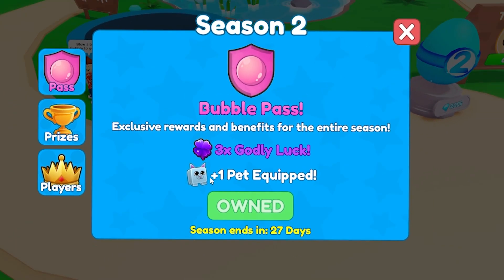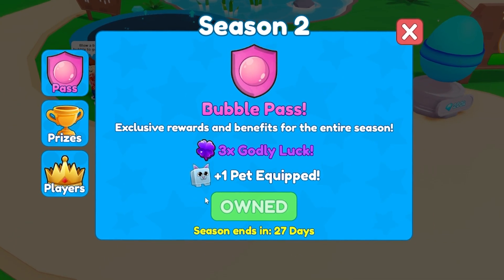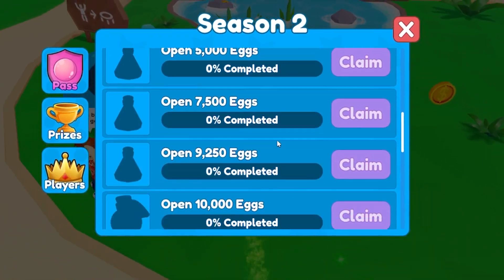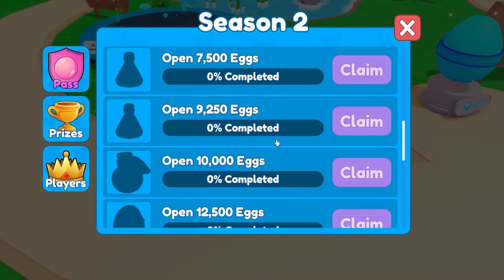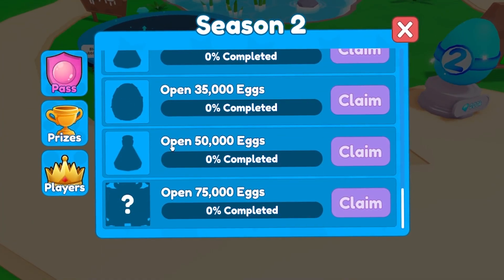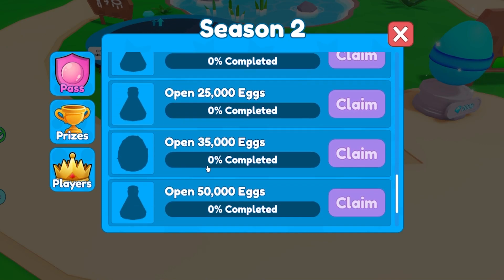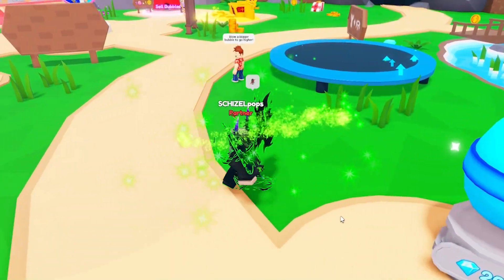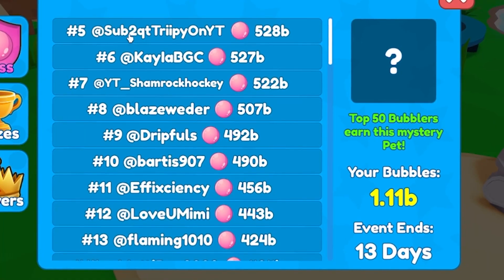With the Bubble Pass you get three times godly luck, which is really nice, plus an extra pet slot equipped — that's what actually made my alt hit the first milestone in this game. Of course you get prizes as you hatch and blow bubbles: potions, boosts, and a cool pet at the end.